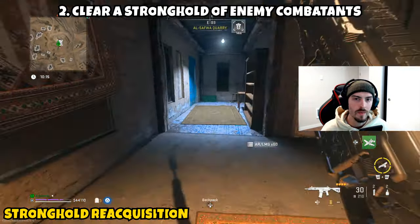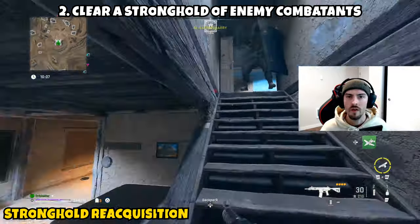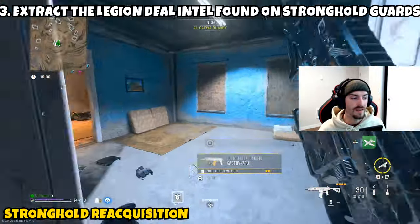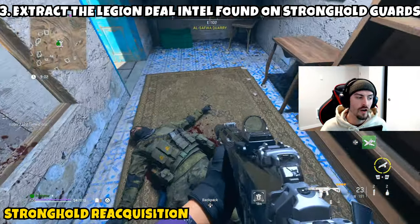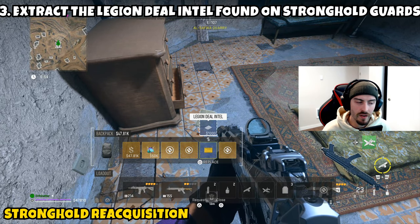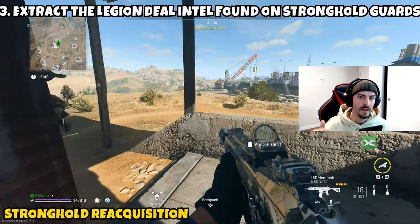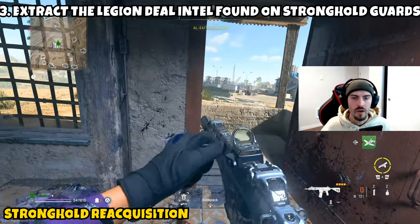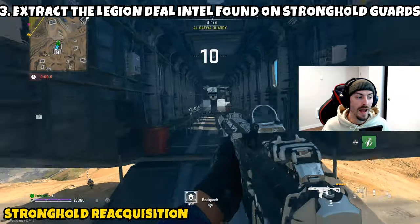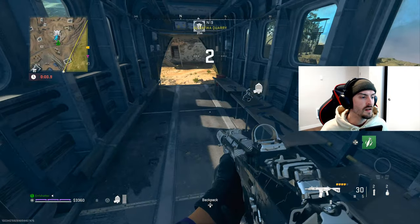Part two is asking you to clear a stronghold of enemy combatants. Go to a stronghold that hasn't been opened, unlock the door, and eliminate every single enemy inside. You'll know you've gotten the progress once all enemies are eliminated — sometimes you have to check the roof or other locked doors attached to the building. The last and final part asks you to extract the Lesion deal intel found on stronghold guards. While clearing the stronghold for part two, one of the enemies is bound to drop the intel — pick it up and exfil. Note: I was eliminated on my first attempt at exfil and it still checked off, so it appears you just need to pick up the intel rather than successfully exfil with it.